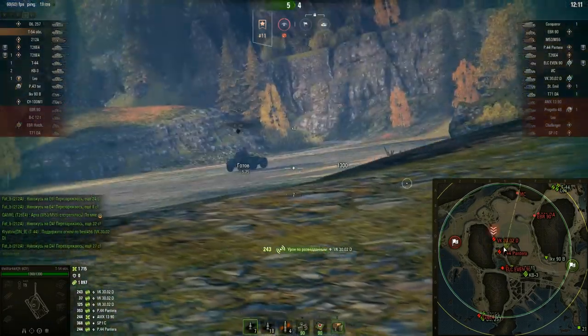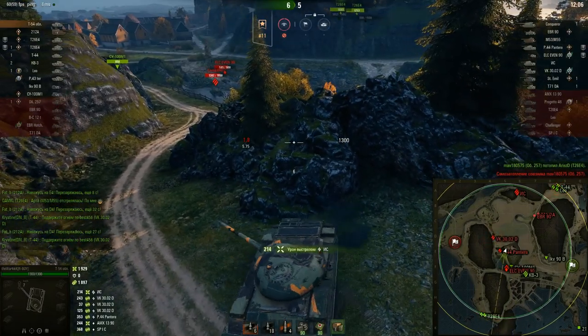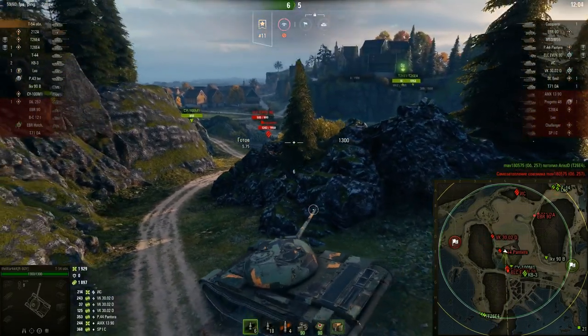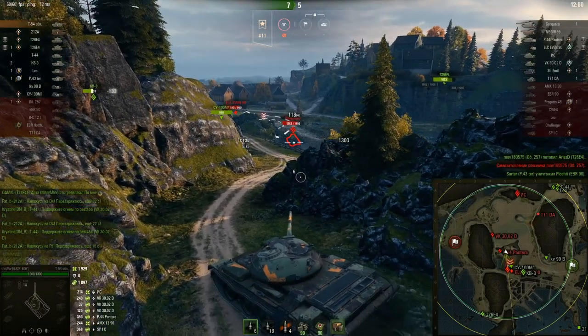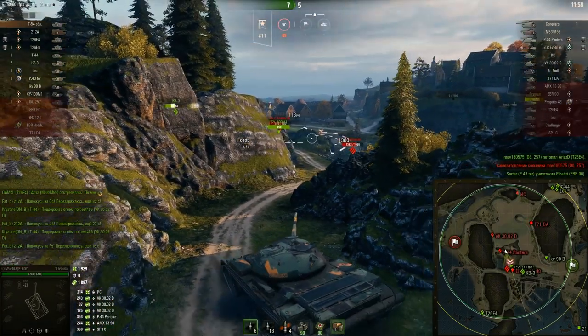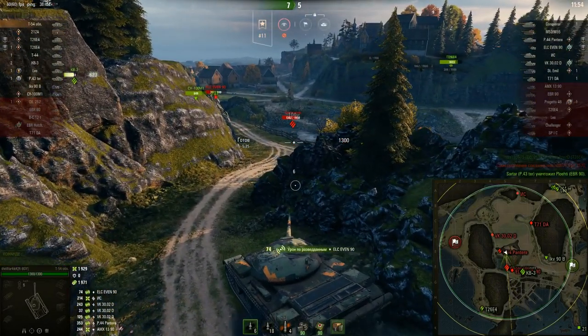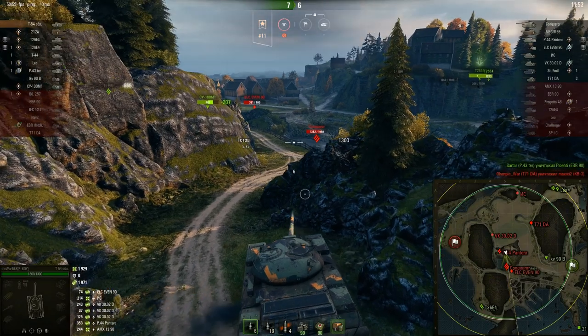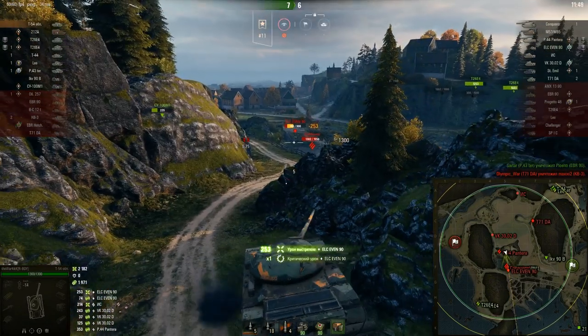What about the right base — the only place where you can play normally is the center. There are no tanks in the balcony position. From the front of the enemy here, from the back of the enemy there, we can safely push and engage the enemy who comes in.